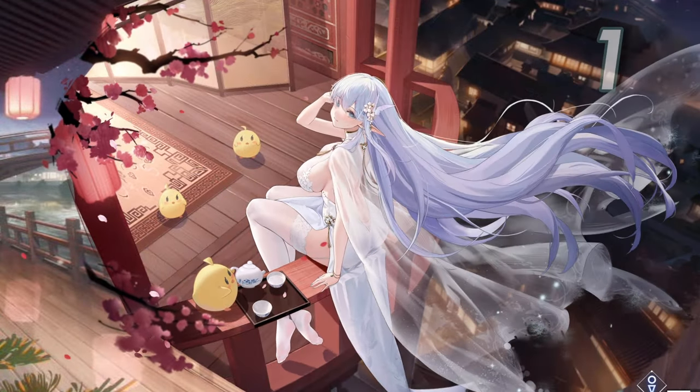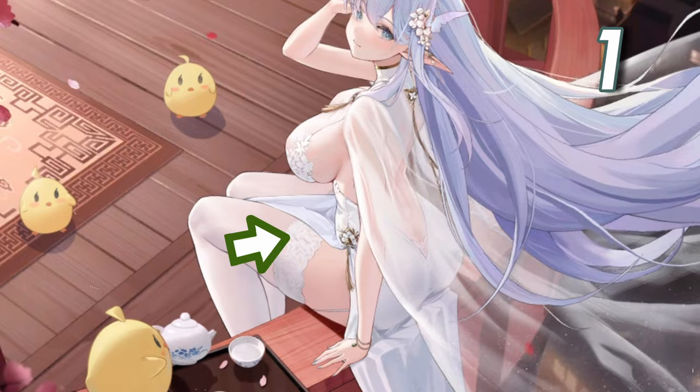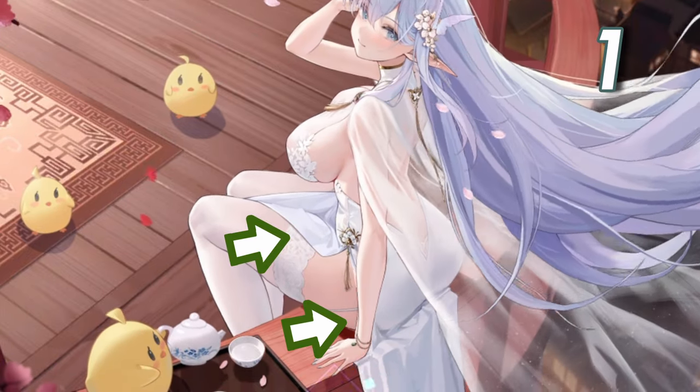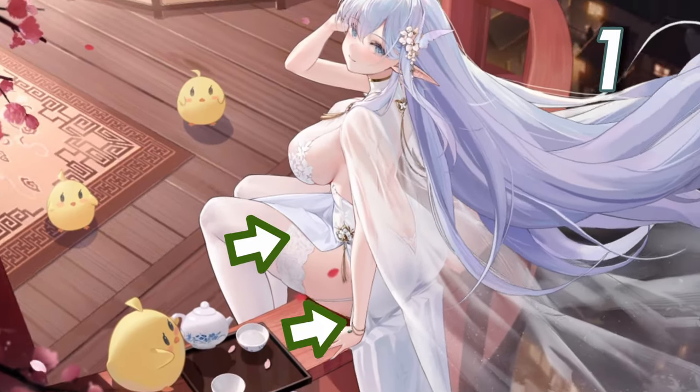We'll start simple. The bottom of her dress can be swiped to reveal a little more of her skin. There are two sections of it, one by her thighs and another by her glutes.